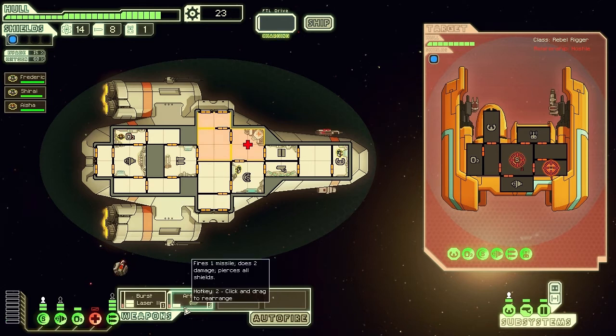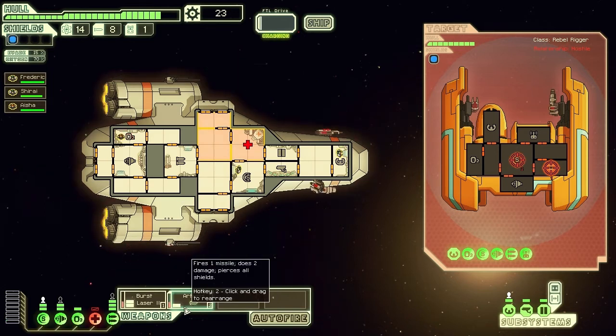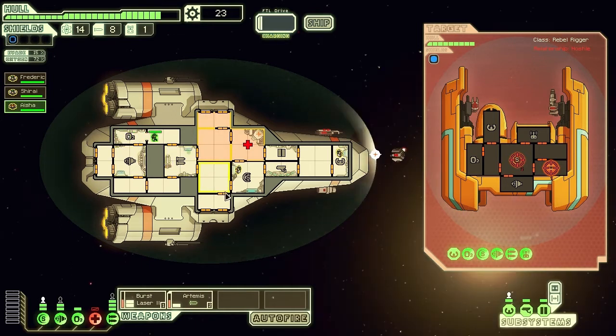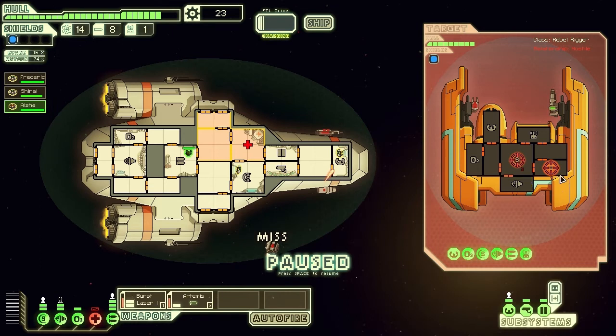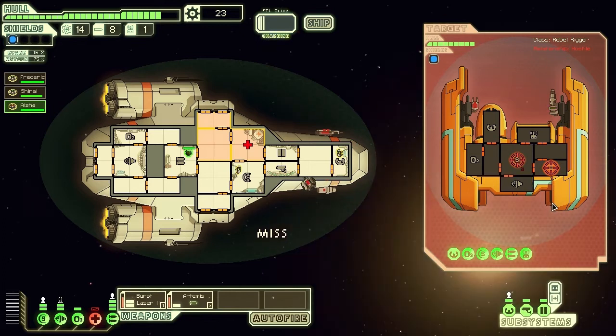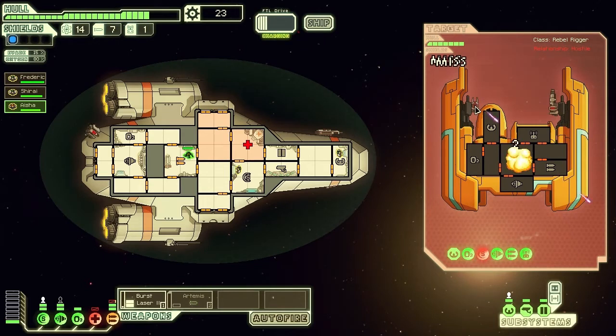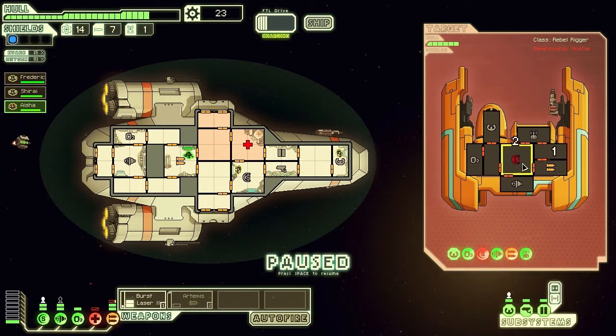The reason I do this is the Artemis missile can bypass shields. That means when I target the shield generator, it will just slip straight through and cause damage against it, which will hopefully drop the shield, meaning my burst laser can cause more damage more effectively. There we go - we just hit their shield generator and it's out.